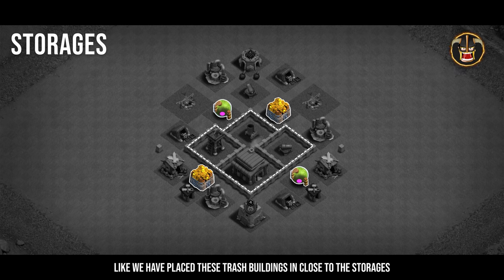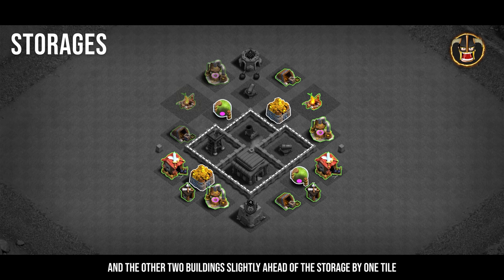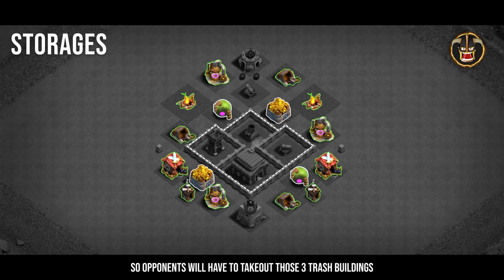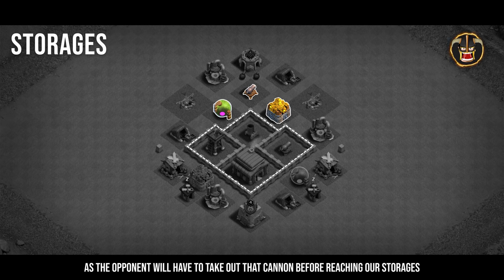We've placed trash buildings close to the storages — one building right in front of the storage and the other two buildings slightly ahead by one tile. This keeps the attacker's troops engaged on useless buildings while our defenses target the opponent's troops. We've done this on other sides as well, so opponents will have to take out those three trash buildings before reaching the juicy storages. On this side we've also placed a cannon to protect our storages, so the opponent must take out that cannon before reaching them.